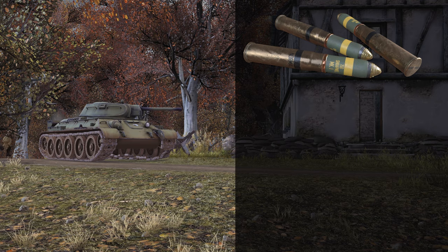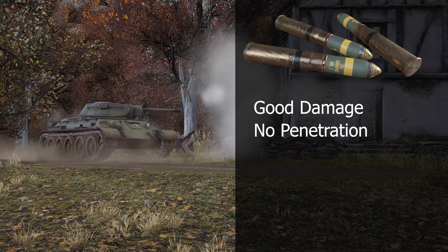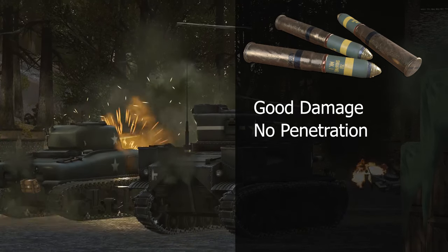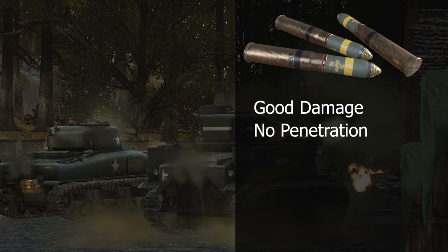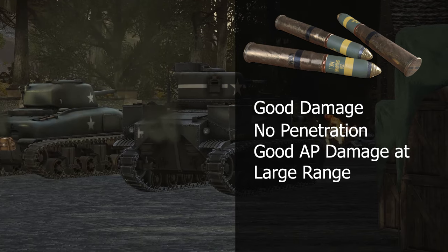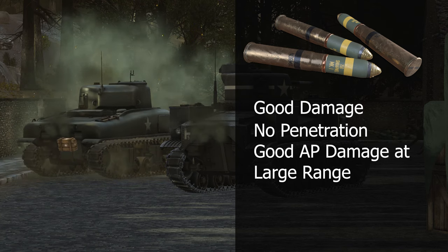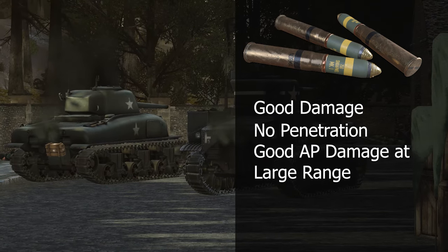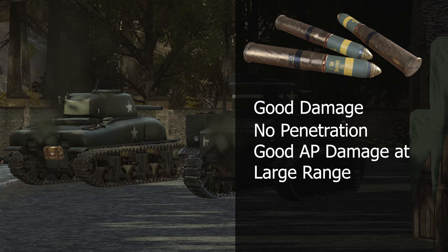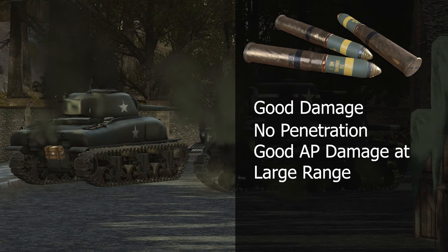Lastly, let's talk about Shrapnel Shells. These shells do significant damage but have almost no penetrative power, which makes them quite nice for dealing with unarmored vehicles. They also do explosive damage to infantry — non-lethal at about 75 damage — but over a very large range, more than twice the range of a standard HE shell. Shrapnel Shells are available on the M3 Lee, M4A1 Sherman, T-28, T-34-76, and SU-76. Tough luck, Germans — you don't get this one.